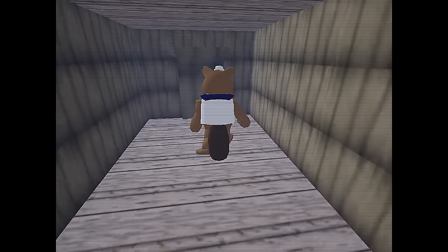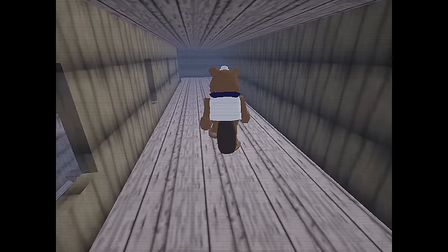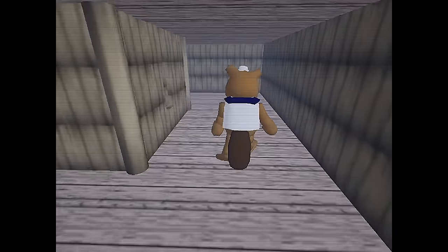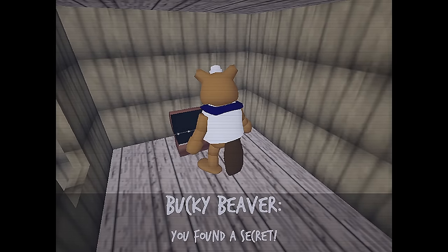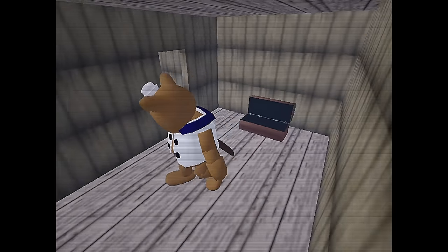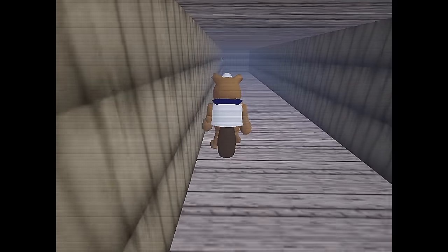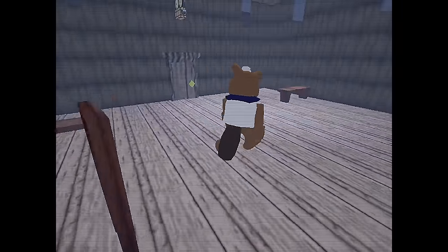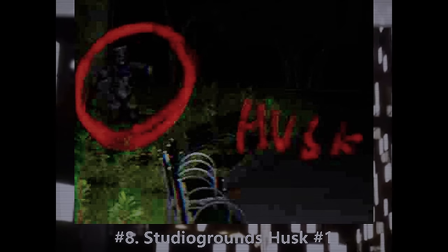It's just a hallway here. Where does this go? Hello — oh, a chest! 'You found a secret, check the menu later to see it.' Let me go save and check that out. Is this hallway in the base game? I had no idea this existed. Let me check out the secrets — I don't know where this would have been added, maybe this is just in the base game and I didn't know.